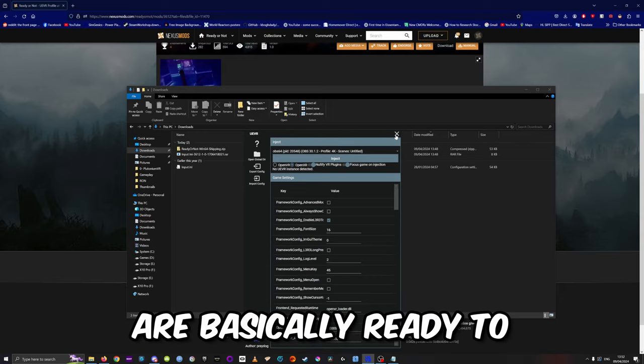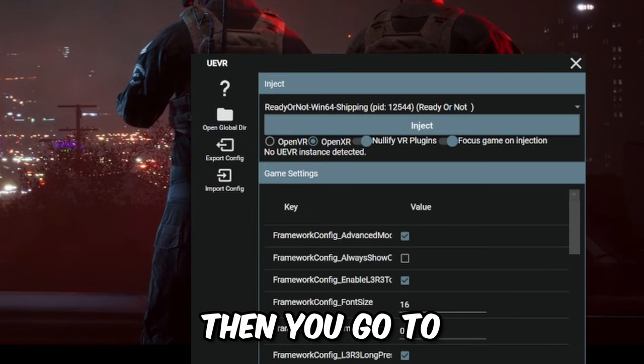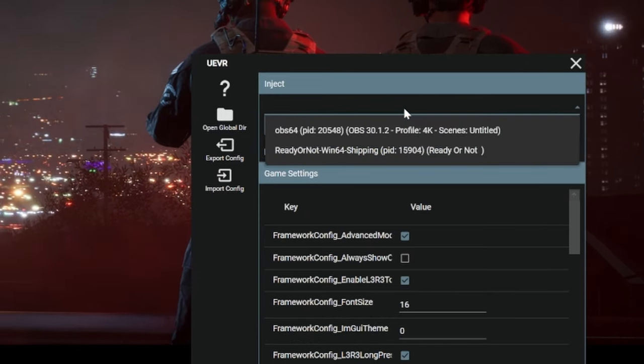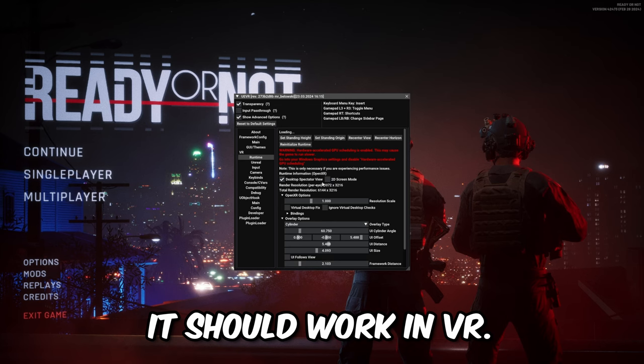You are basically ready to go. Launch the game as normal from Steam, making sure that DirectX 11 is selected. Then go to the injector, select the profile Ready or Not, push Inject, and it should work in VR.